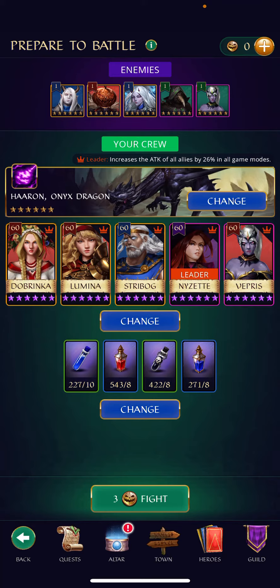If you do not manage to charge Vepris with tiles, you can also use mana potions to fill up the remaining amount. So this will also work if your first hero is not Vepris or Dobrinka.